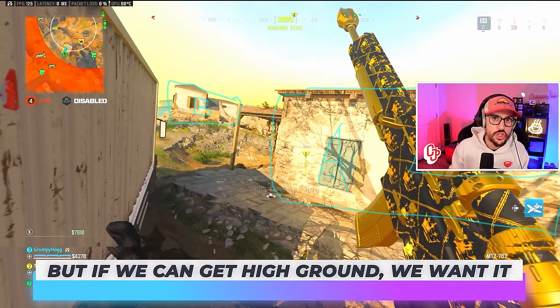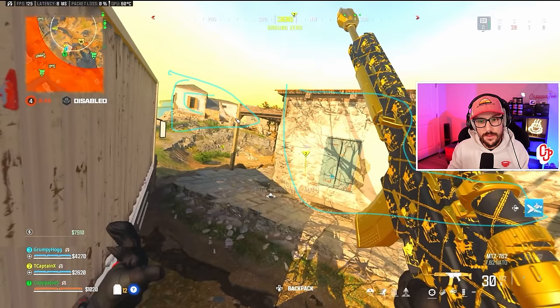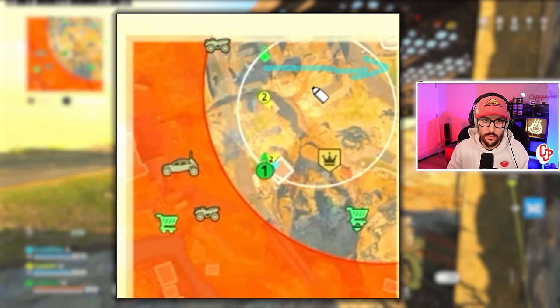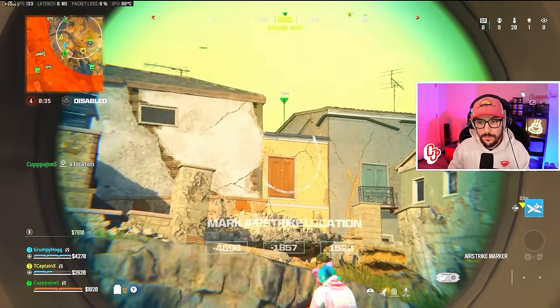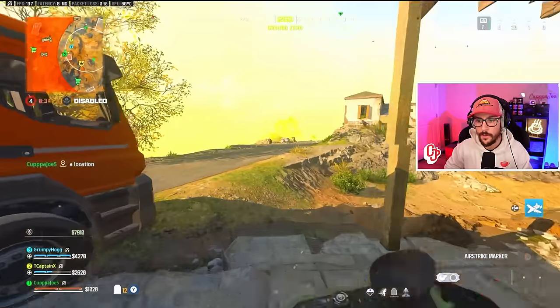I always say: be in circle with cover, then power position. Both of these options are in circle, but the top option is better because it has more cover and a little more high ground. We're going to try to get up there — not saying we have to get it, but if we can, we'll take advantage of it and be able to shoot across toward teams rotating in. Notice T cap's already on the rooftop. This rooftop is slightly above the other, so we do have high ground. Still 17 teams, still zero SR. Let's push in.